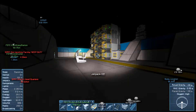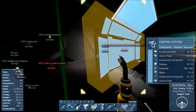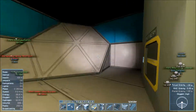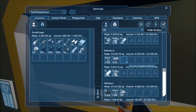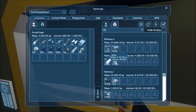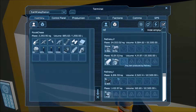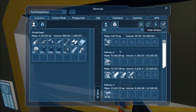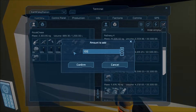My energy is getting low, my oxygen is getting low. Let's hop in here and get my energy up - we got six hours of fuel time. I wonder if it's because the refineries aren't doing anything. Let's check. One refinery is done - see all that gravel. Let's put some iron in there. Let's stick 10,000 in this one.